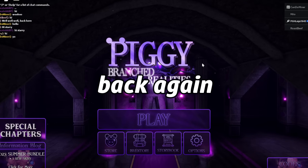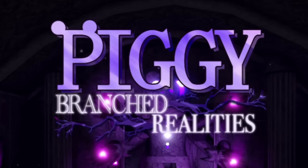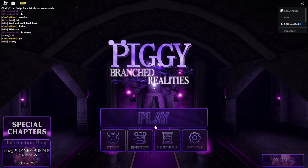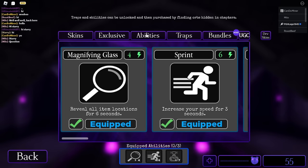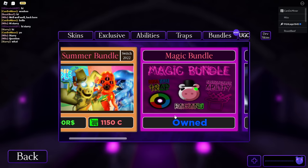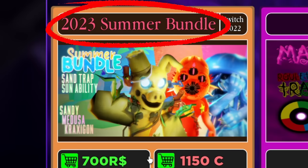What's up guys, PJ Joe Films here back again, and today we're going to be playing Piggy Branch Realities. It's been a while since we've seen an update like this, and guess what — the summer update is finally here. I forgot I have the infinite tokens. We have a new bundle and it is the 2023 summer bundle.